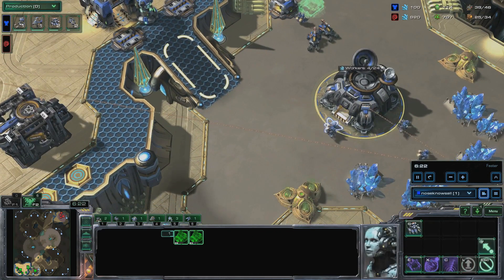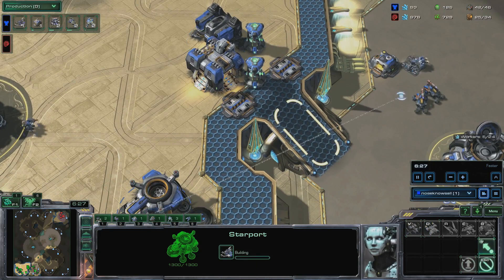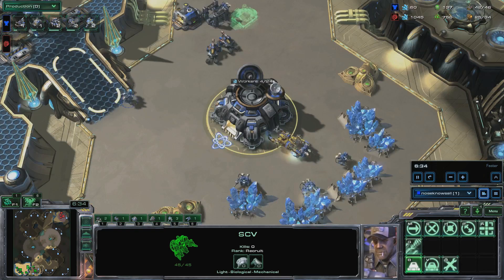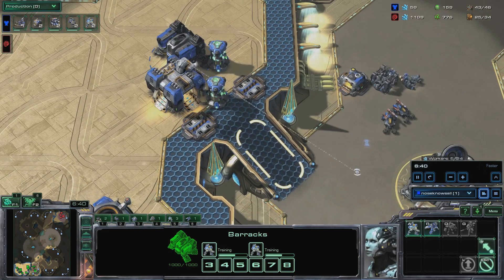Build another depot at the wall, start two marines, and call down two mules at the natural. Also build a tech lab on your starport. Build another depot at the wall. Start two more hellions.